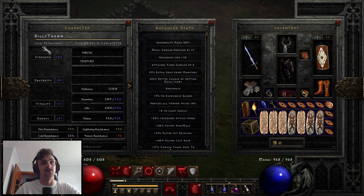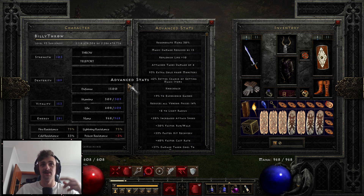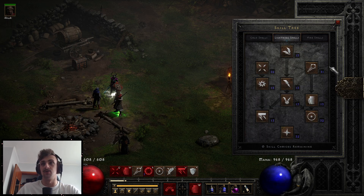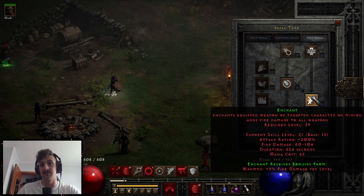My stats are about the same — a decent chunk of energy with 100 vitality, resistances are good with what we have. Poison is lower; I don't tend to farm areas where I need poison res, although I know it's more important when using energy shield on a sorceress. For skills, I just have frozen armor — that's all I care about. We've got mastery, thunderstorm, and then static field so we can static everything down while holy shock is applying.